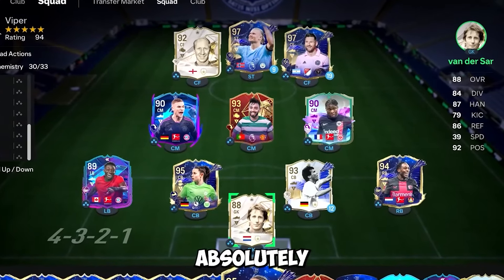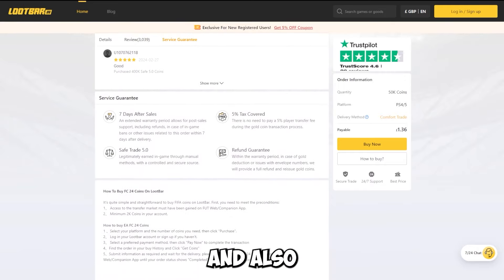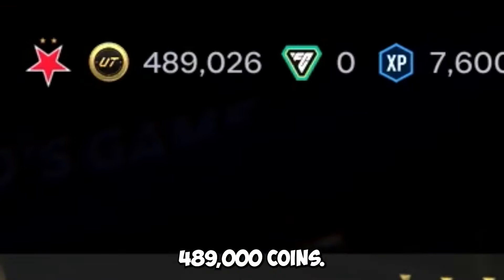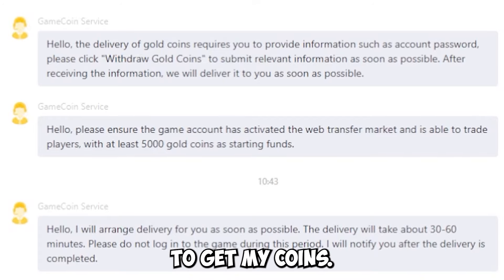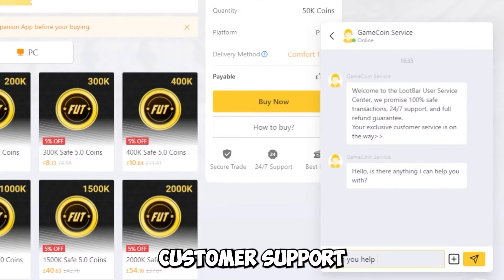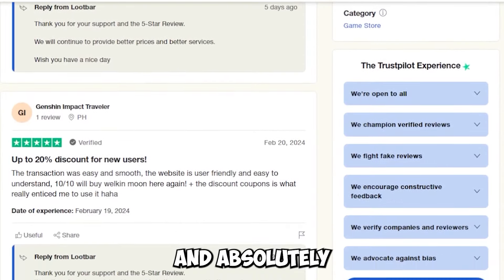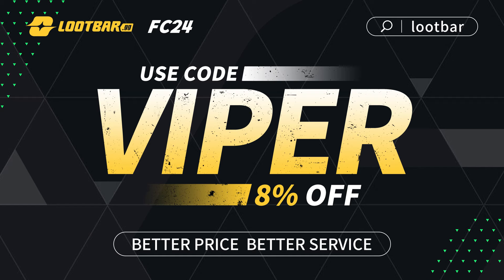Are you tired of coming up against absolutely insane teams? Well today I've got a solution for you. Welcome to Lootbar.gg, the fastest, safest, most reliable and cheapest coins I have seen for FC24. You can receive your coins as fast as 30 minutes and they offer full refunds if you're not happy. Here is me making an order of 100,000 coins. As you can see in the game, I've only got 489,000 coins. I got a message from the customer service team telling me exactly what I need to do to get my coins, and in about 20 minutes I received my 100,000 coins. They offer 24/7 customer support and you can trust Lootbar.gg with a 4.6 rating on Trustpilot. So if you want to upgrade your team on FC24, make sure you go to Lootbar.gg, link in the description.